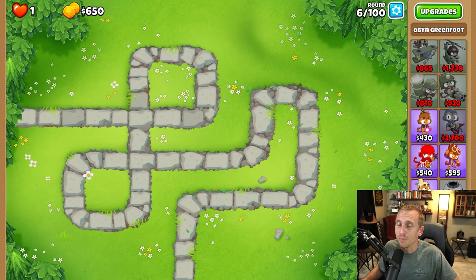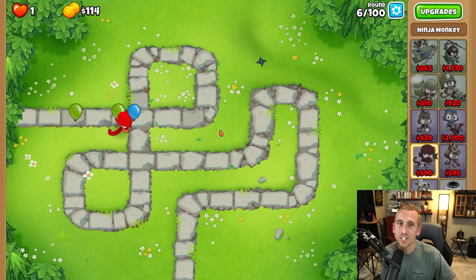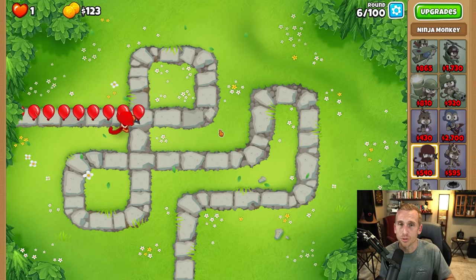For this strategy I'm going to show you on the map that I learned it on, and that's going to be Monkey Meadow. It's a very easy map for this strategy and you can kind of get your feet wet before you jump into those harder maps.